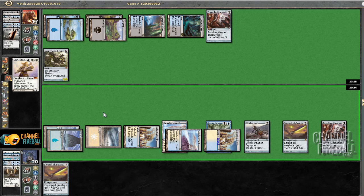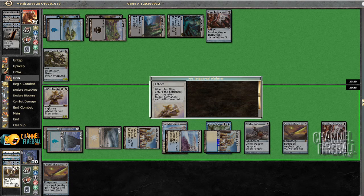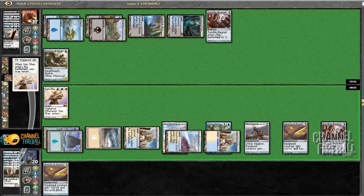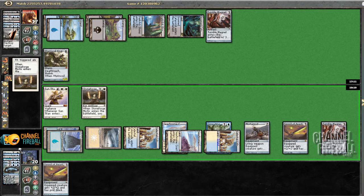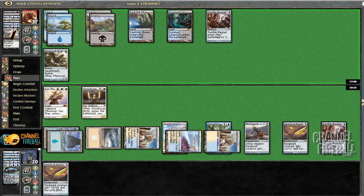Definitely getting a Stoneforge Mystic with Sun Titan, just so we have more guys to wear swords. Here's where I kind of wish I could sack Mortar Pod for value. Stoneforge Mystic it is. Unfortunately fresh out of equipment, but that's okay. Pass the turn. He can tap or not — it doesn't really matter. I guess he could have tapped Tumble Magnet, which would have been decent. I think I'm just going to take a hit from Worm Coil anyway and tap his Tumble Magnet, so I can get a Sword hit in, or a Sun Titan hit in, or both.